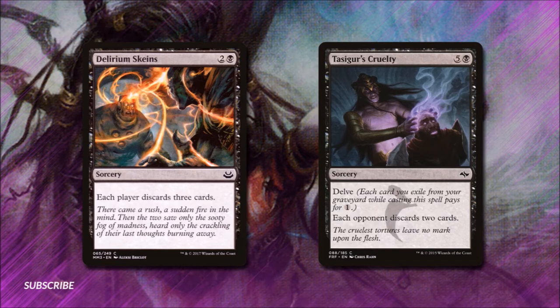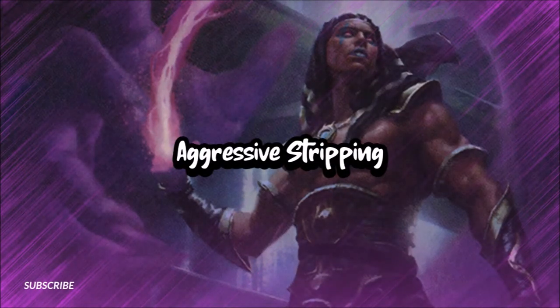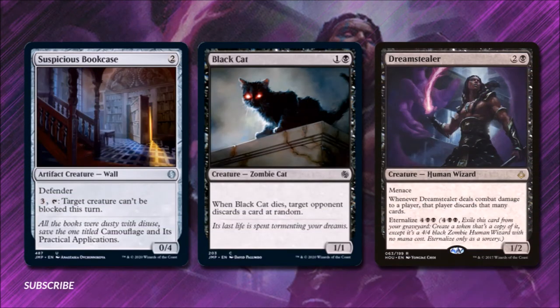We've looked at all the cards we can just play to get discard advantage. Now let's look at cards that get us discard advantage through combat in Aggressive Stripping. Suspicious Bookcase costs 2 — it's a 0-4 artifact creature wall with Defender. If we pay 3 and tap it, target creature can't be blocked this turn, which is a great way to get the rest of the creatures in this section through. Black Cat costs 1 and a black — it's a 1-1 zombie cat. When it dies, target opponent discards a card at random. We mostly just want to swing in and let this poor little dude die.